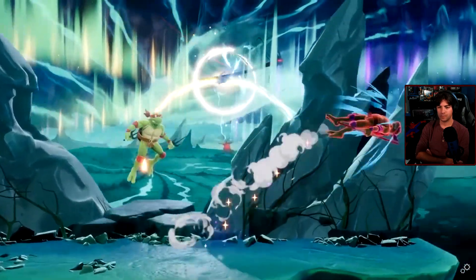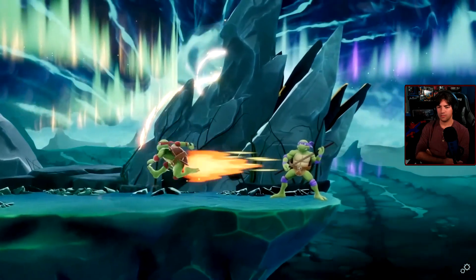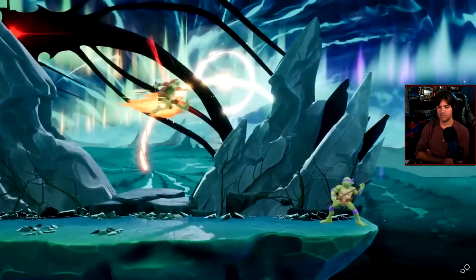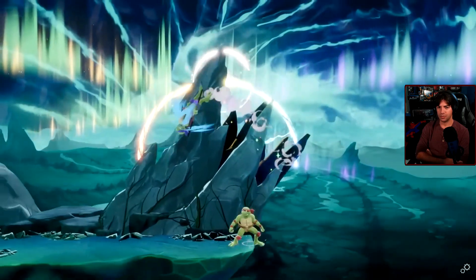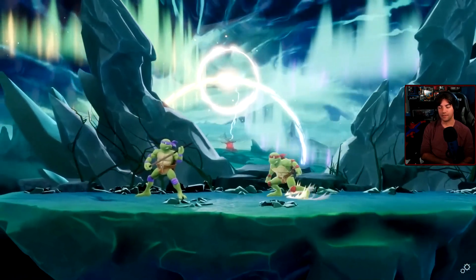Raph's down special is a forward flip that will grab whichever opponent first gets in his way, and if you press the special again, he'll transition into a kick. You also have the option of jumping out of the attack. That's cool — that's more Diddy Kong.